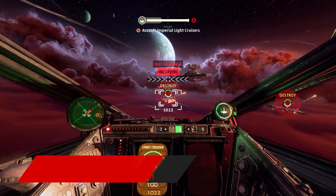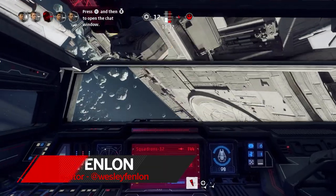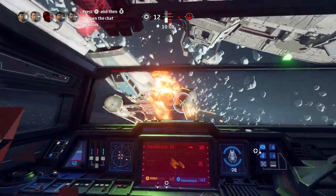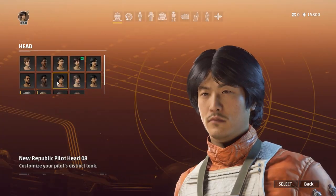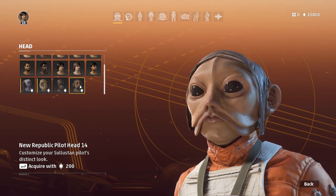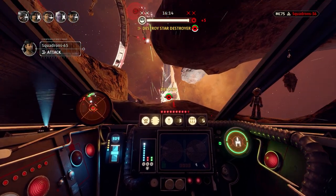Star Wars Squadrons is a beautiful game, but the cockpits are easily the best part. For the first time in a long time, I am in love with something in a Star Wars game. Squadrons is a 5v5 space combat sim and it's first person only. That means unless you're watching a cutscene in the story mode or customizing your ship or pilot avatar in the menus, you're going to be looking at the cockpit of one of eight unique fighters.